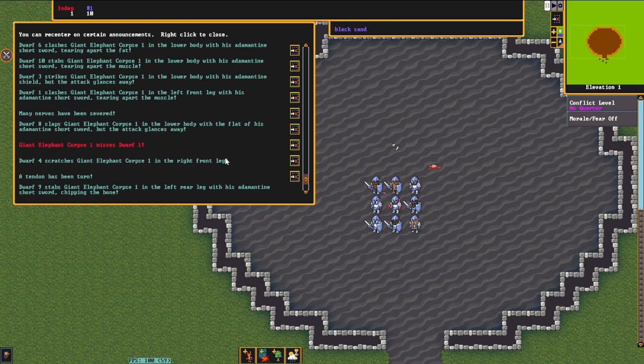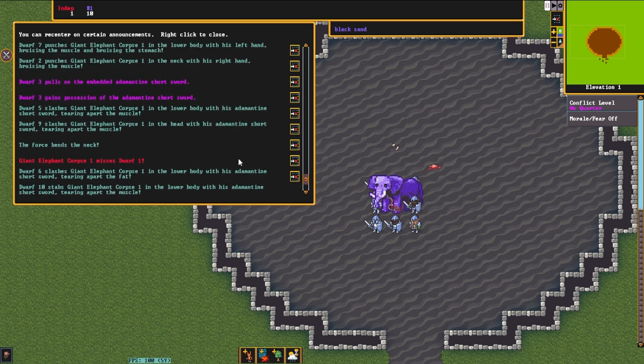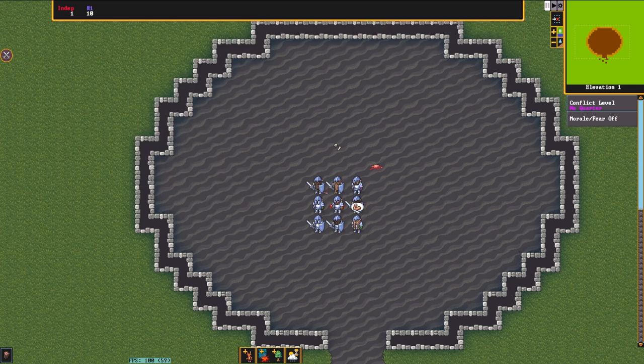I think our dwarves, at least in this initial fight, definitely have the advantage, because the majority of the dwarves' slashes — the bluish ones — are definitely colliding with the obstacle, and they are impaling their swords into it and pulling them out and causing grievous wounds. Most of the red hits, which are the elephants', are all missing.